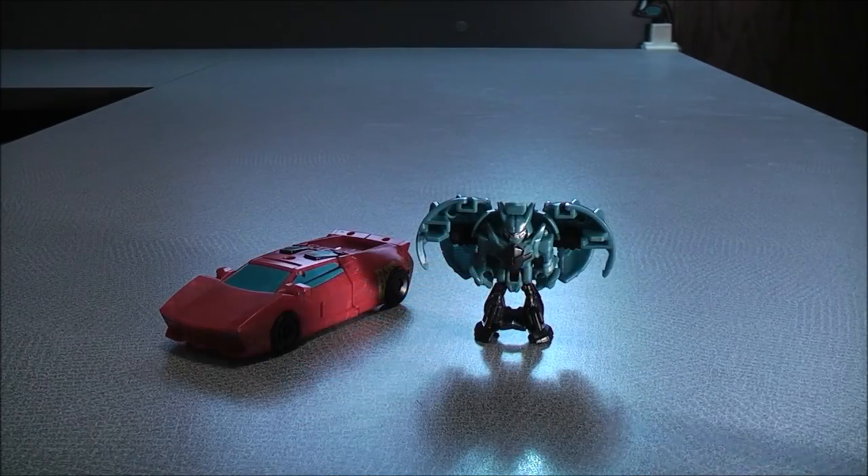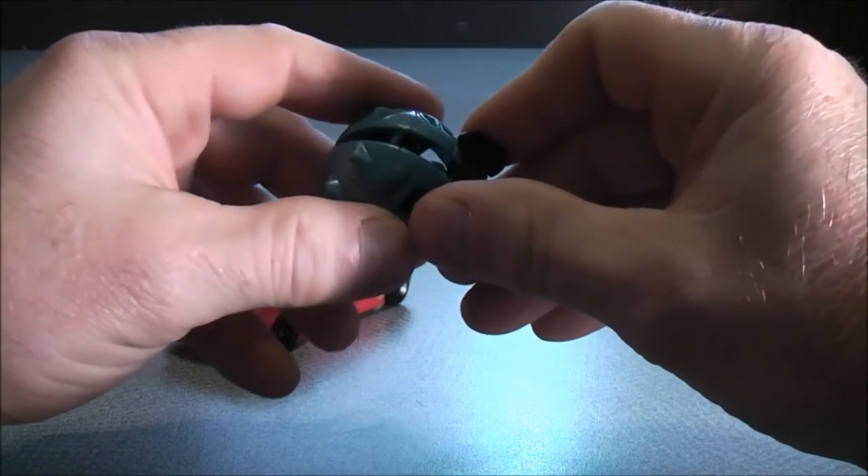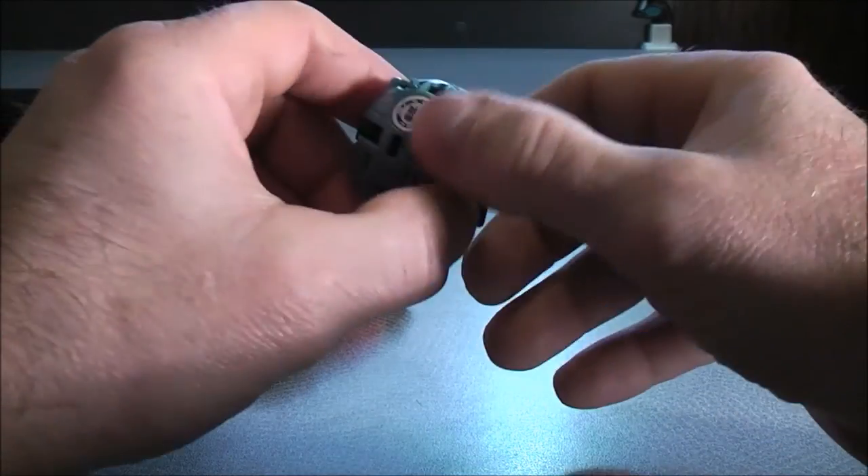To transform Anvil back, all you have to do is bring the two halves together, lock that into place, and there you go.